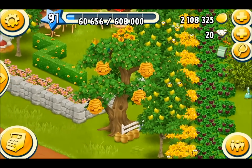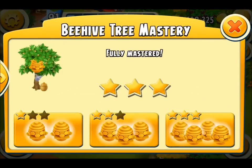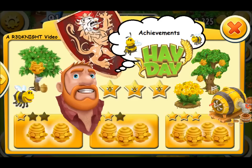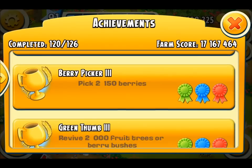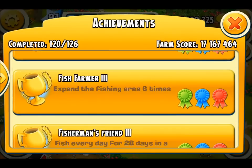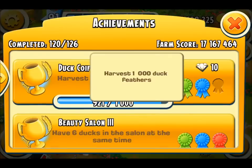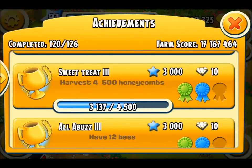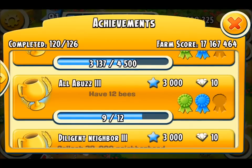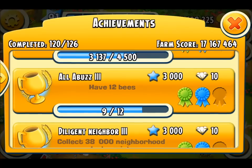What happens when you do things within the game? You get achievements. The honey and bees have their own achievements. Scrolling to the bottom: harvest 4,500 honeycombs to get 10 diamonds, and have all 12 bees to get 10 diamonds and 3,000 experience points. I know I'm going to get that very soon — 10 diamonds in the bag!